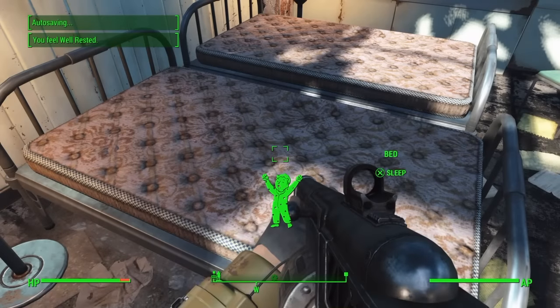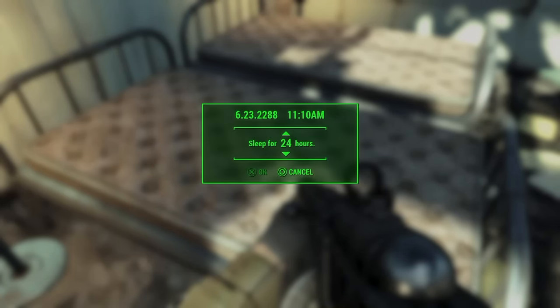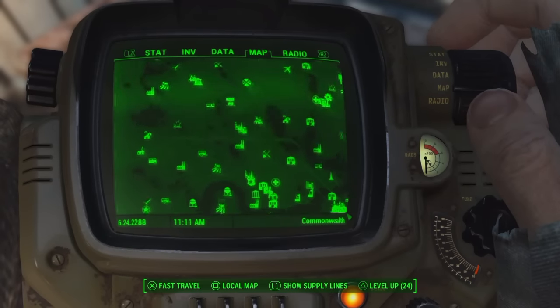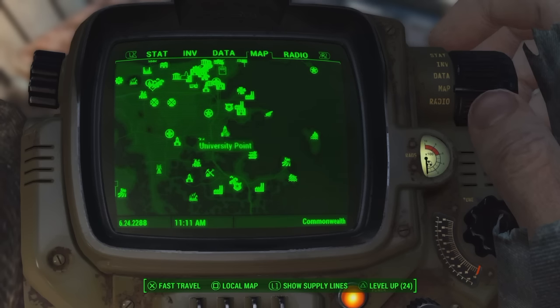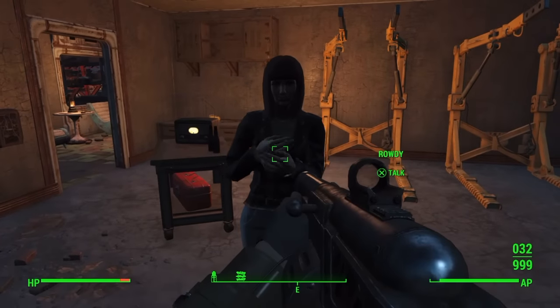Then what you want to do is sleep for 48 hours, which is 2 days in Fallout, and then fast travel back to the Atom Cat's garage. You can use any caps glitch to get the caps for the fusion cores — the duplication methods, the Honest Dan caps glitch, anything like that. Check them on my channel; they'll be linked in the description as well.